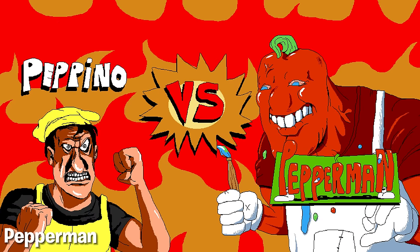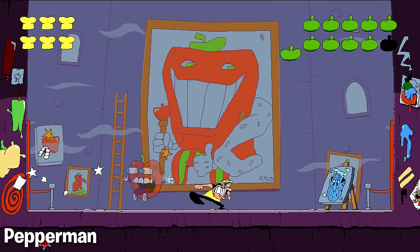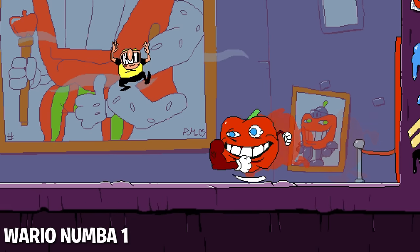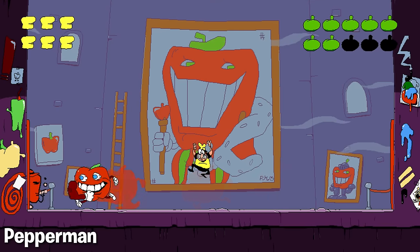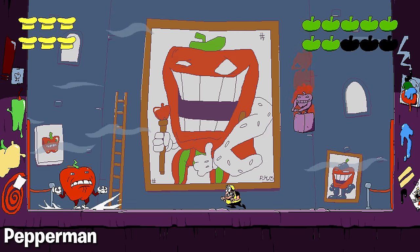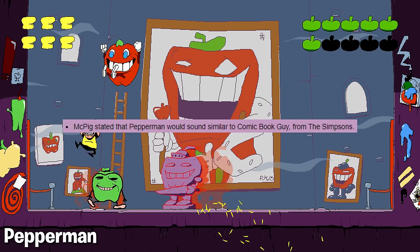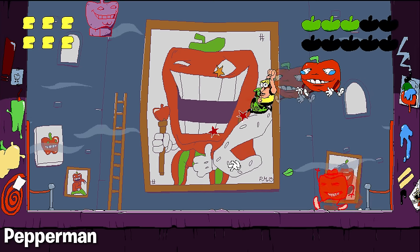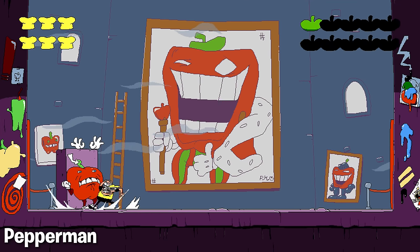We're doing boss fights here too. First off, this is probably very obvious, but do you see that shoulder tackle? This is clearly a reference to the iconic shoulder bash move in the Wario Land games. A lot of Pepperman lore has been randomly dropped by McPig throughout Pizza Tower's development. As some examples, Pepperman's full name is Phil Pepperman, and he apparently also sounds very similar to the video game store guy. And finally, Pepperman has the most HP per phase out of every boss in the game, sitting at 10. For reference, most bosses have eight per phase, even Pizza Face himself.